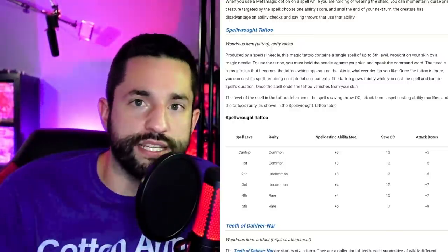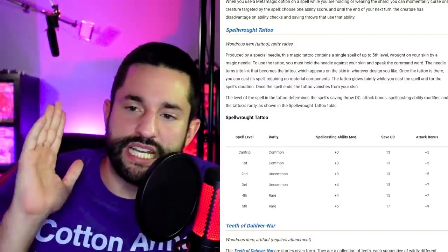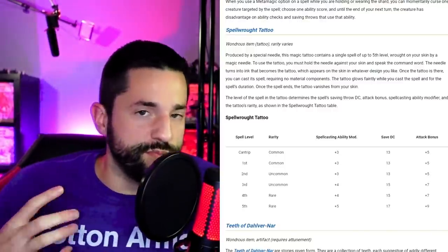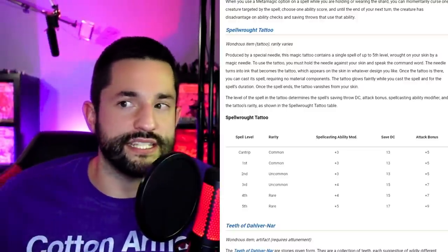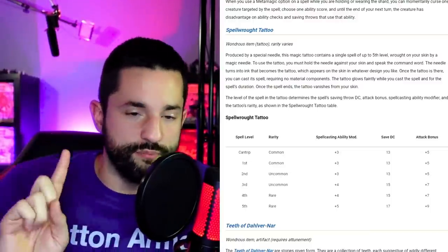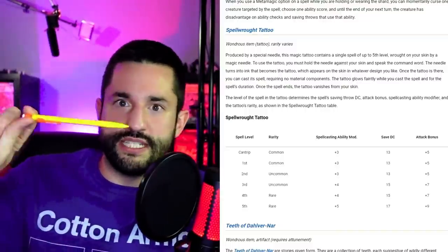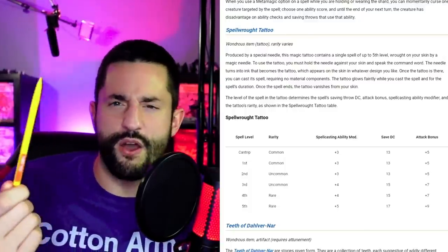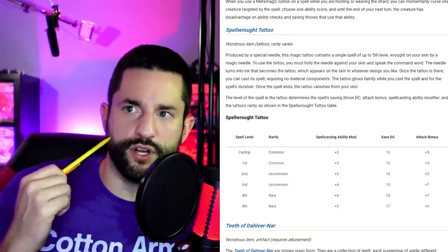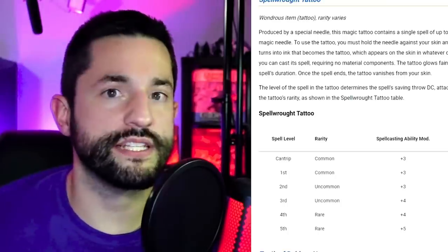The last one is the Spell Wrought Tattoo, which I'd rename 'Skin Scrolls.' I would not use these tattoos in my world and game system. We've already talked about being internally consistent about how things work, and it doesn't make sense to me using my system. With the rules-as-written needle system, it would make sense — you could take the tattoo needle, enchant it with a spell, and now you have a needle spell scroll for your skin. Whatever spell is in the needle gets put onto your skin, and you can then trigger and cast it as a spell. Feels like a skin scroll — creepy.